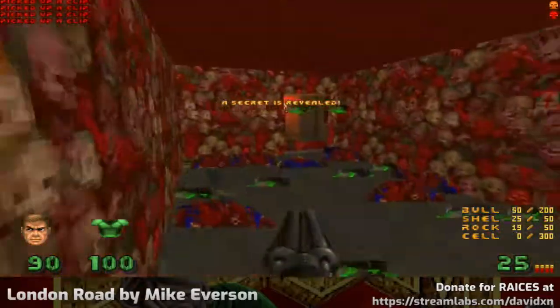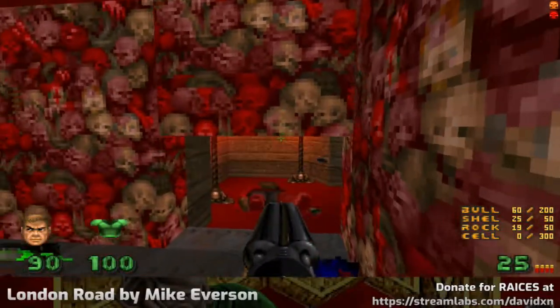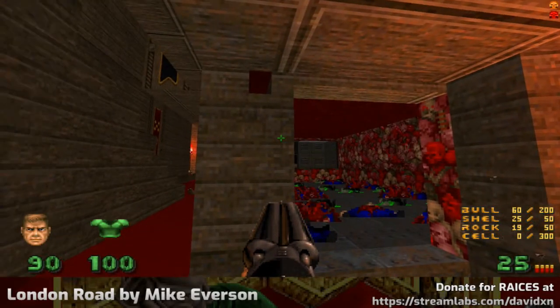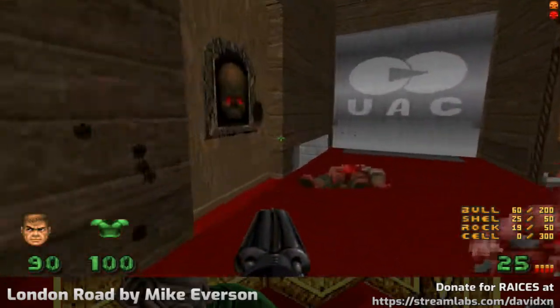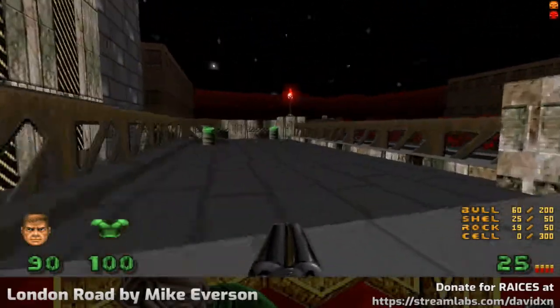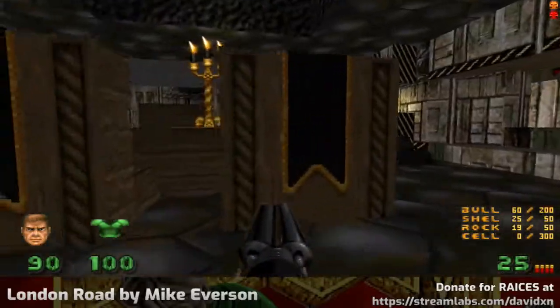There it is — knew there'd be a way into here. Just interested... yeah, that texture's misaligned, which is a good indication of a secret. It's tricky to do misaligned texture secrets, because if you then misalign a different texture by accident somewhere in the map, then suddenly you're all inconsistent.